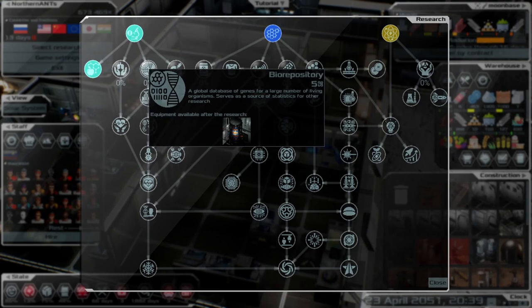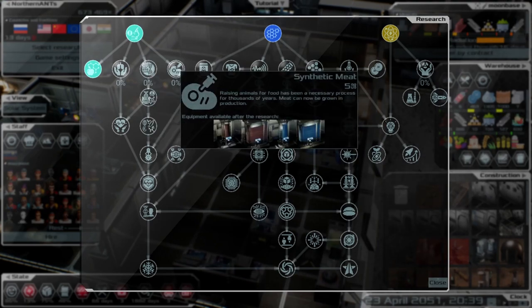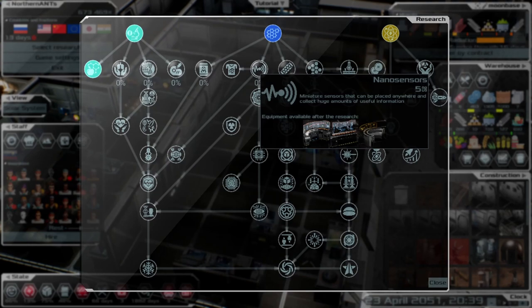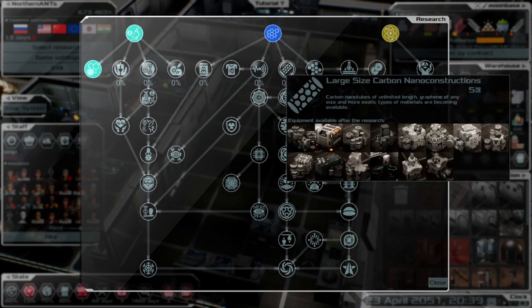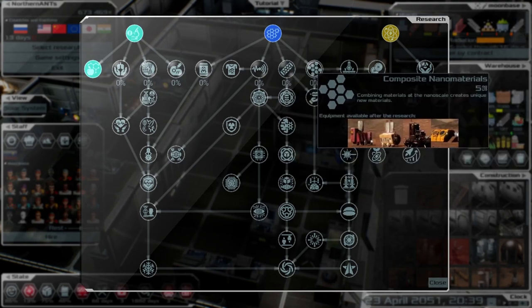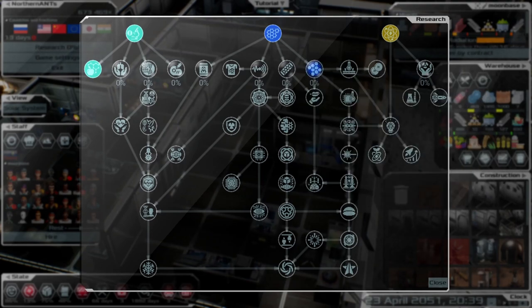Let's select some new research. You can go through and pick what you want — there's raising animals for food, useful machines, and others. There are a lot of different options so you'll have to read through them. These look like some better machines for outside — let's research that next.